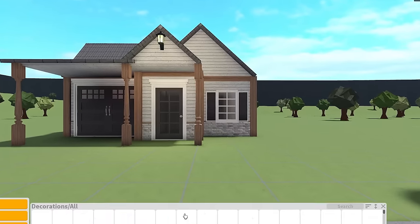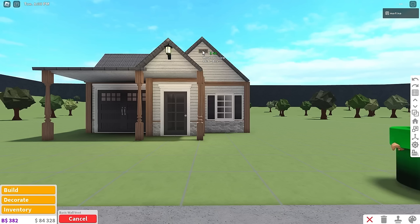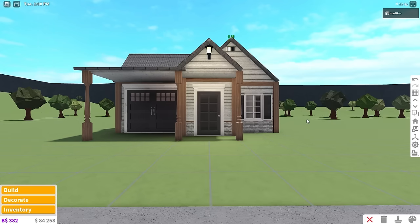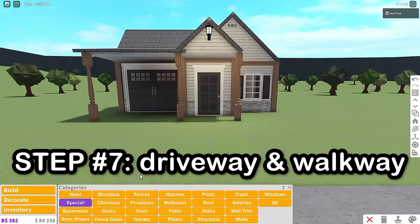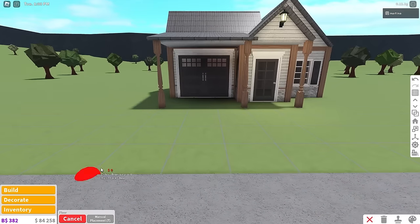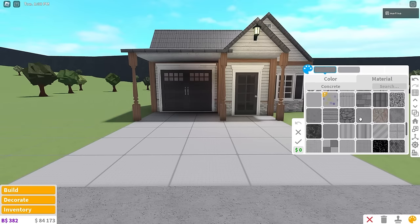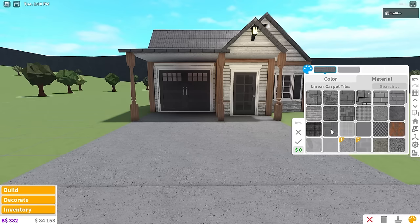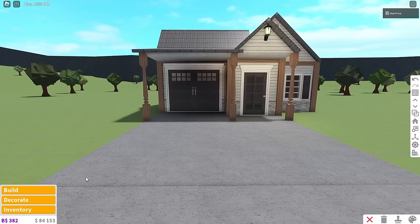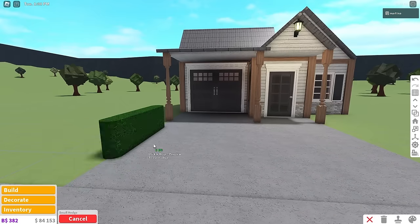For extra detail, go to decorations, type in vent, grab one of those vents, and place it at the top of your roof — color it white. It adds a more realistic look. For the driveway and walkway, just combine the two using floor pieces and color them concrete so they match. If you want a different texture you could use shingles, but I'll leave it as concrete.